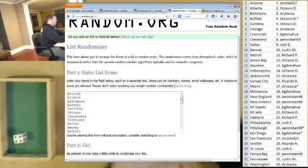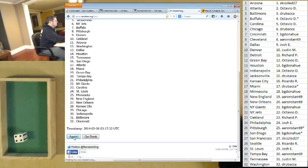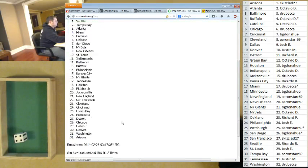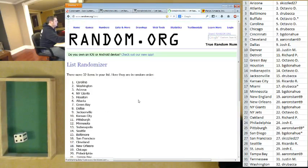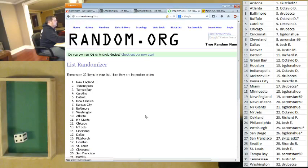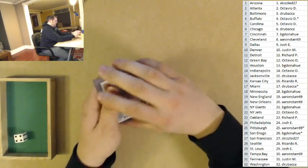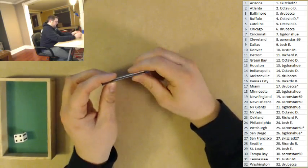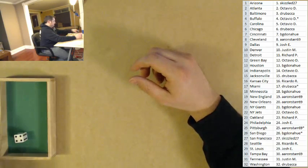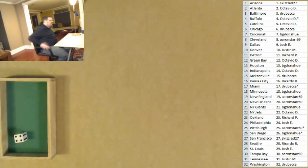We're going to randomize it four times. Good luck to everybody. The result is New England and that's Aaron Starr. So that is a choice between Harnish, Matthews, or Lewis. Again, via comments or email — there's going to be a YouTube video, you can do it in the YouTube comments and we'll see it either way.